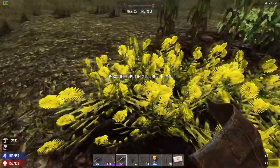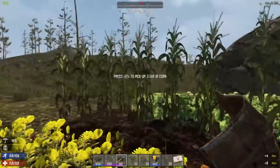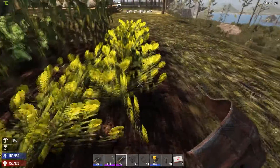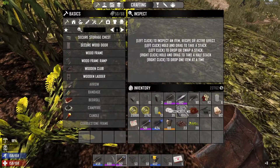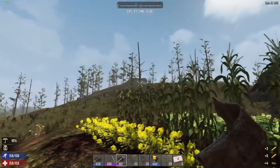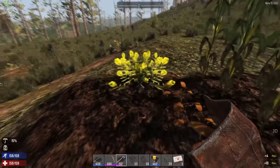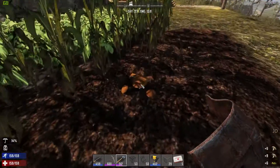Welcome back to 7 Days to Die, it is day 27 and I've been working up there on the castle - you can just about see it in the background. I just came down to go and pick up some more cement because I was running out. I haven't done that much on the castle design from the last episode - basically just dug out the ground floor, or the basement. I'll go and show you in a minute.